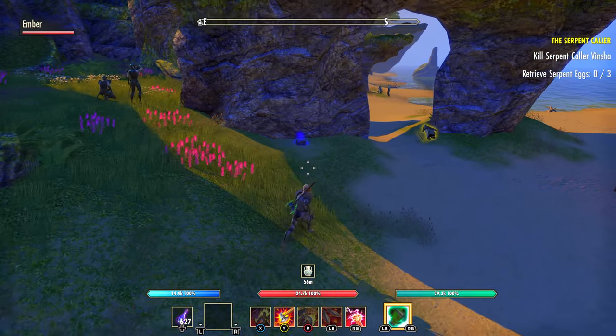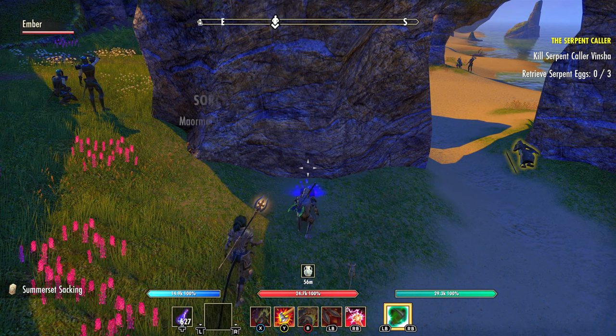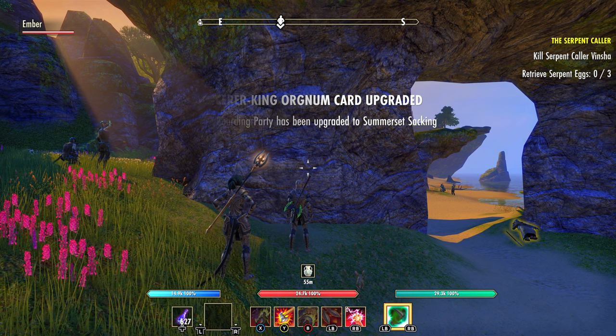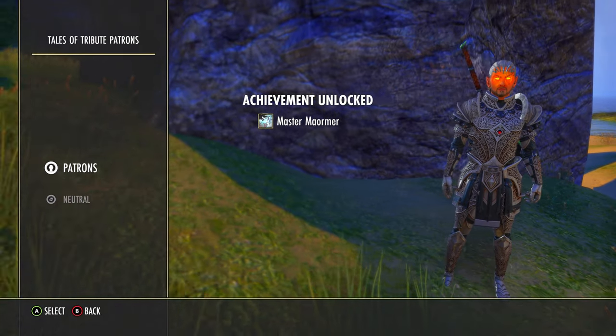If you go right where I am on the map, right at the foot of that stone archway, is our next tribute treasure box. As always, as soon as you pick it up the clue will be consumed and the Mormor Boarding Party will automatically be upgraded to Somerset Sacking.